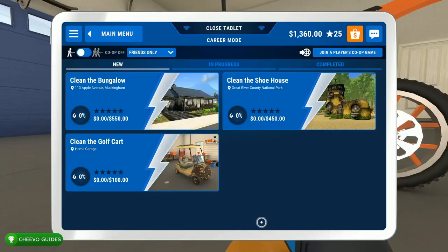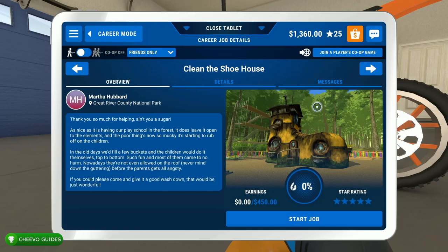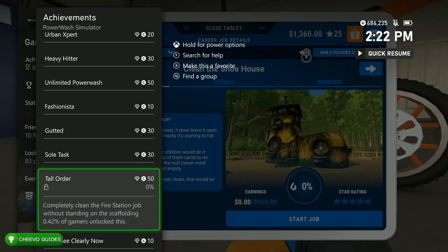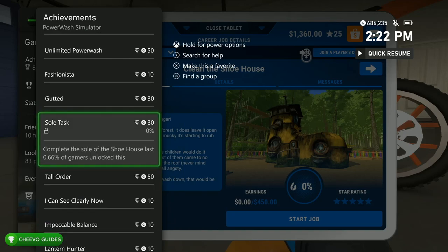What up guys, this is Chivo Guides back here again with another achievement guide. Today we're going to be focusing on the Sole Task achievement in PowerWash Simulator. This achievement is unlocked on the Shoe House level.